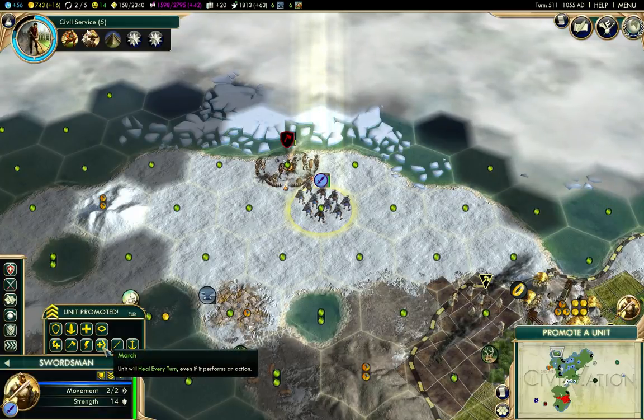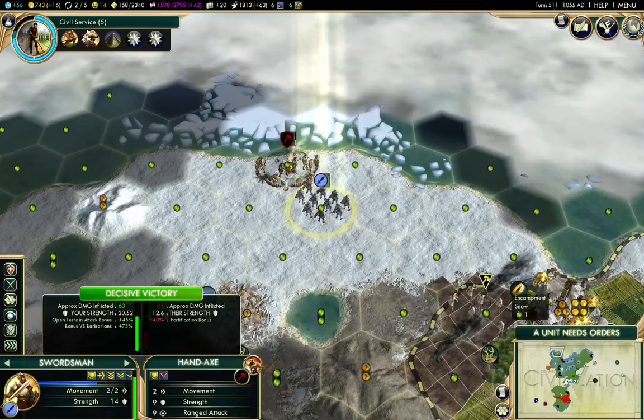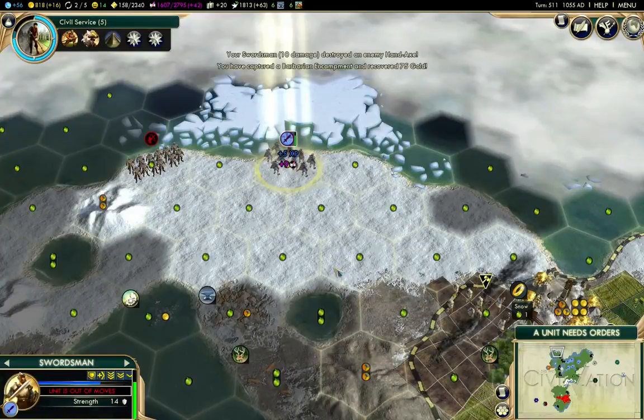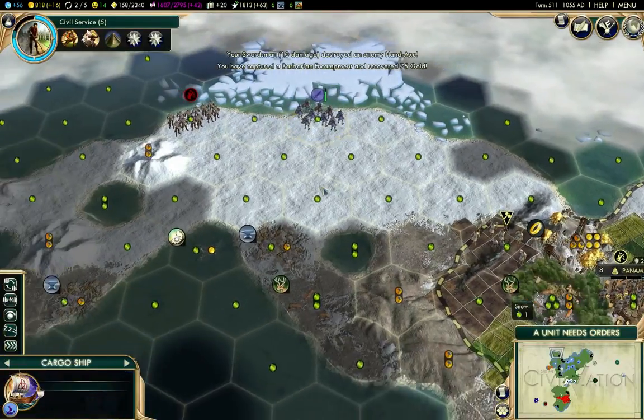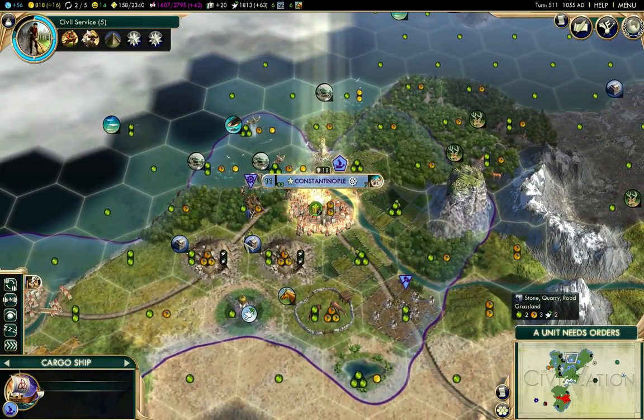What have I got here? March is the one I want - that's the healing every turn. So I'll clear the encampment. There's more barbarians up there - I'll deal with that as well.